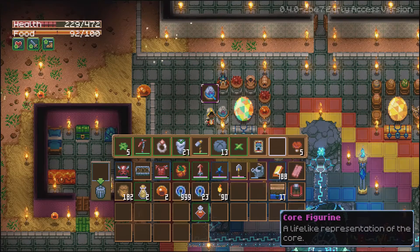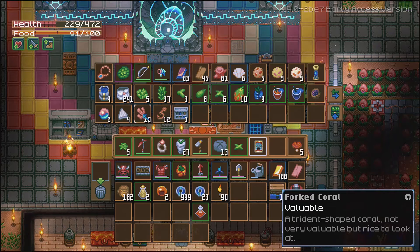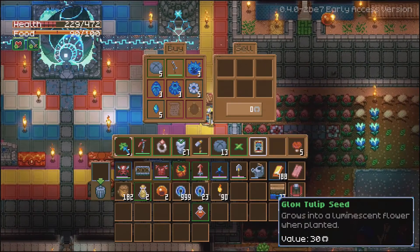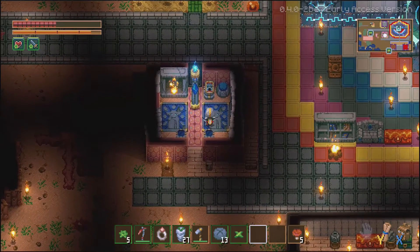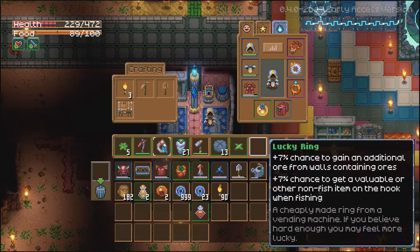It is just a nice figurine. Oracle cards — metropolis, a card in mint condition with golden borders, an image of an ancient sea. Looks like it's part of a set — I'm guessing these are just collectibles. You can just go ahead and sell them, but considering it cost me 3,000 odd to buy and a trader only gives 250, probably not worth it. You can put them on an altar though — basically Pokémon cards. Then we've got a lucky ring: 7% chance of gaining an additional ore from walls containing ores, and 7% chance to get a valuable or non-fish item on the hook when fishing. Not too bad.